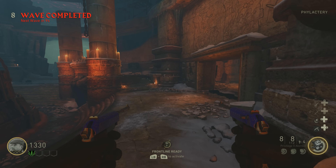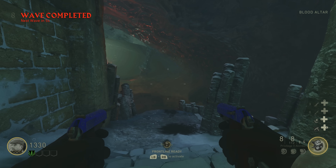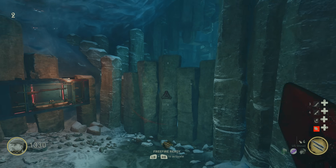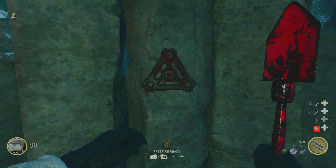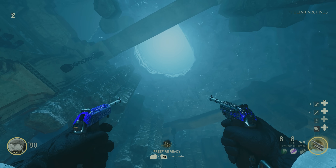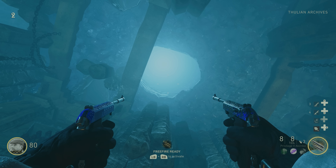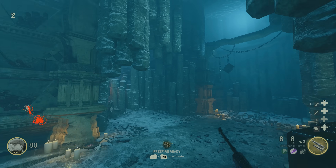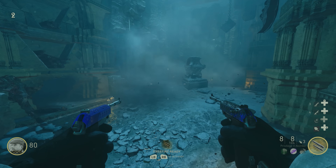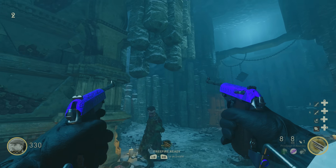Right before I was posting this video, another brand new easter egg has just been solved — and believe it or not, it's on the exact same map. This is the Grenade Cluster easter egg, and this thing is just weird. You need to have grenades active in your game, then make your way over to a part of the map where there is no roof, throw a grenade through the opening of the ceiling, and then you get bombarded with a ridiculous amount of grenades back at you. Literally makes absolutely no sense, but there you go — another brand new easter egg solved on the Frozen Dawn in World War II Zombies.